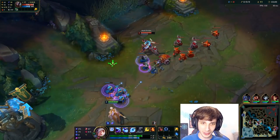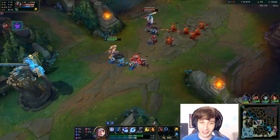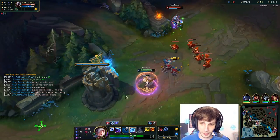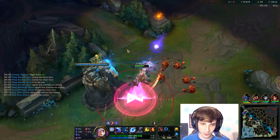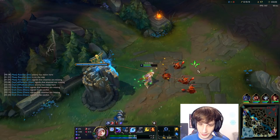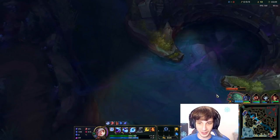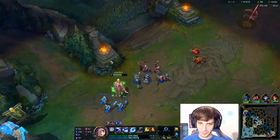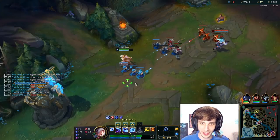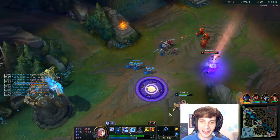Graves is just farming up. Our win condition this game I would say is definitely bot lane and Graves — if Graves gets ahead we win, if bot lane gets ahead we win too. I'm kind of like a secondary win condition; it's nice if I get ahead but I wouldn't say I'm the primary one. I'm very confused — I have absolutely no idea where Nunu is. What is he doing? He might be on scuttles or something. Guys, our jungle tracking is weird. Tracking a Nunu is just good luck.